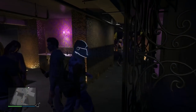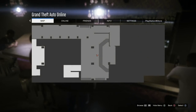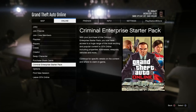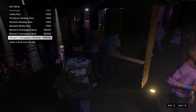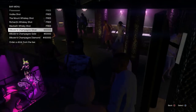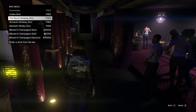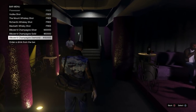Go over to one of the bars. There's one downstairs but I don't recommend that one. Go upstairs to the second bar. Press right D-pad and pause at the same time — you'll see the pause menu come up and the animation happen. Go to 'Criminal Enterprise Starter Pack,' back out of it, then back out of the pause menu. You should now have the bar menu up on screen while walking around — you've glitched out the menu.